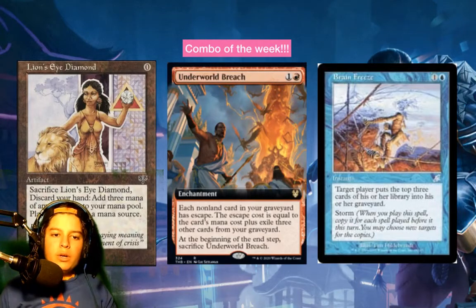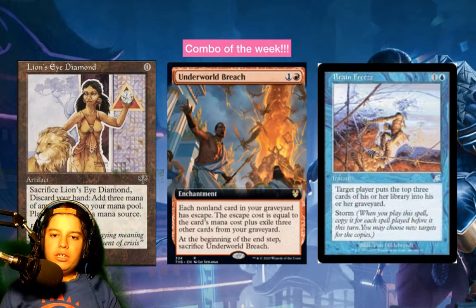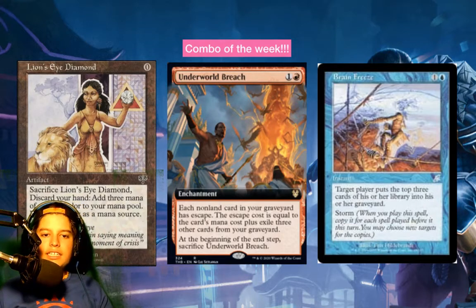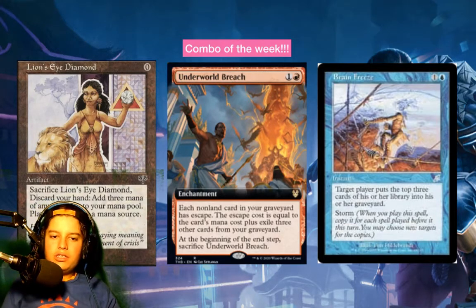The combo of the week: we've got Lion's Eye Diamond, Underworld Breach, and Brain Freeze. I think I may have covered this combo in a previous podcast, but not as a combo of the week — this is now the combo of the week.